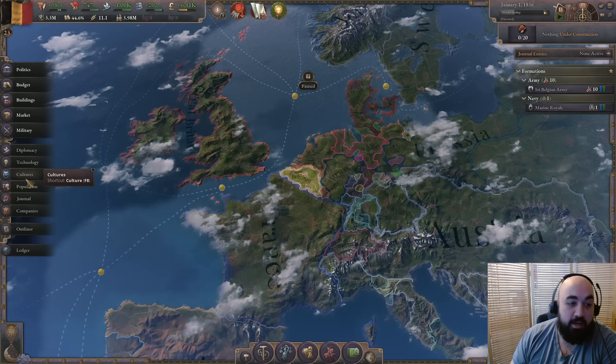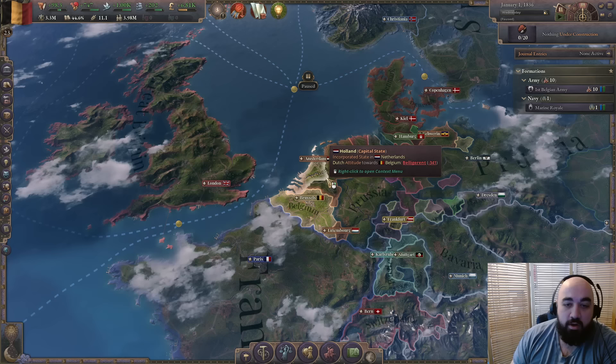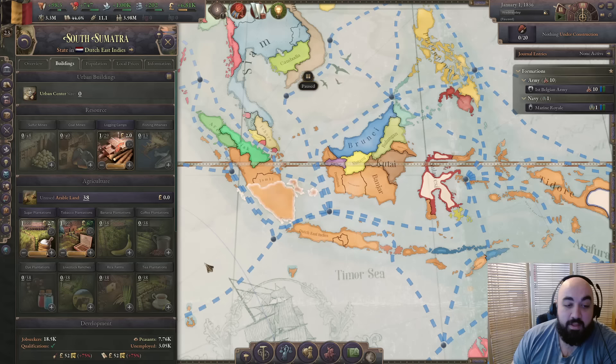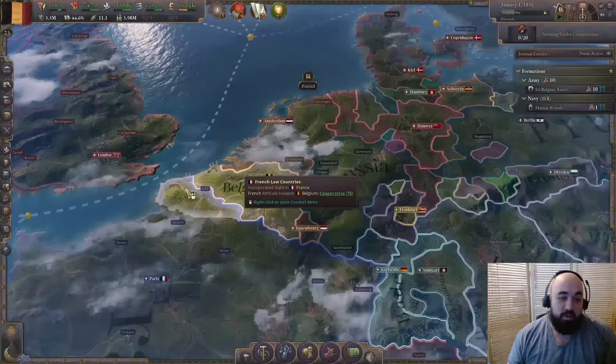A long-term goal for Belgium is forming the United Netherlands. In the cultures tab under nation formation you can see that Belgium can form the United Netherlands — and also Central Europe, though that's probably too much for a newer player. If you eventually subjugate the Netherlands — take one state, then protectorate them and reduce their autonomy — you can form the United Netherlands and gain access to the Dutch East Indies colonial empire with dyes and silk.